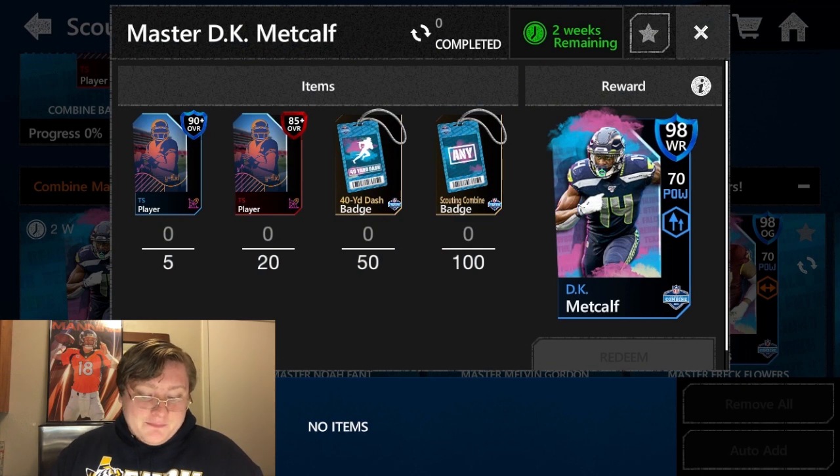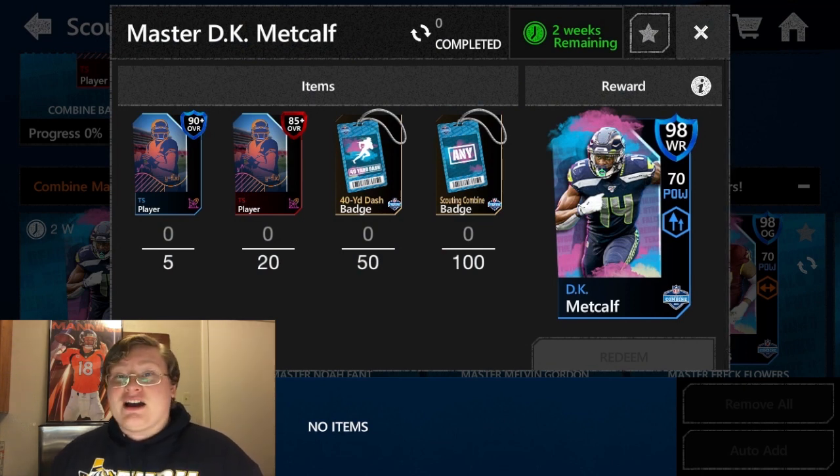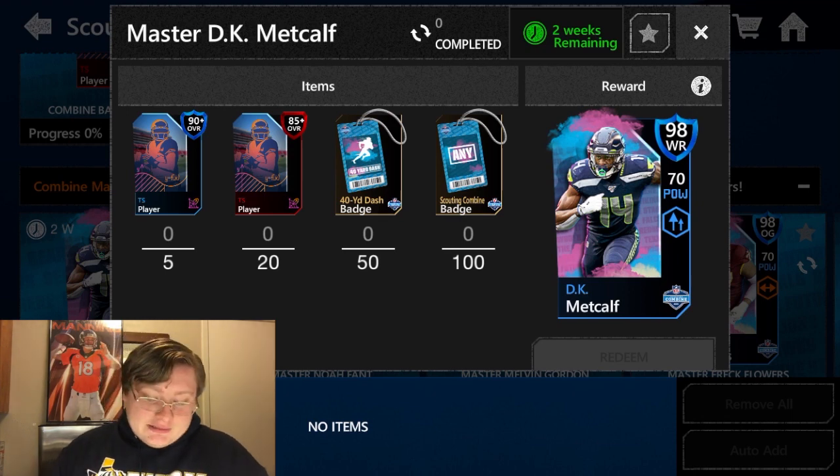Let's start off by taking a look at DK Metcalf. He takes five 90 or higher TS players, 20 85 or higher TS players, 50 40-yard dash badges, and 100 Combine badges. Doing all that will get you the 98 overall DK Metcalf.